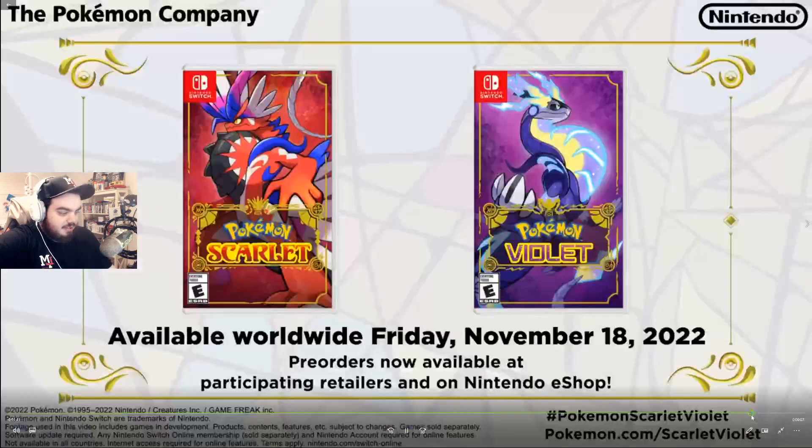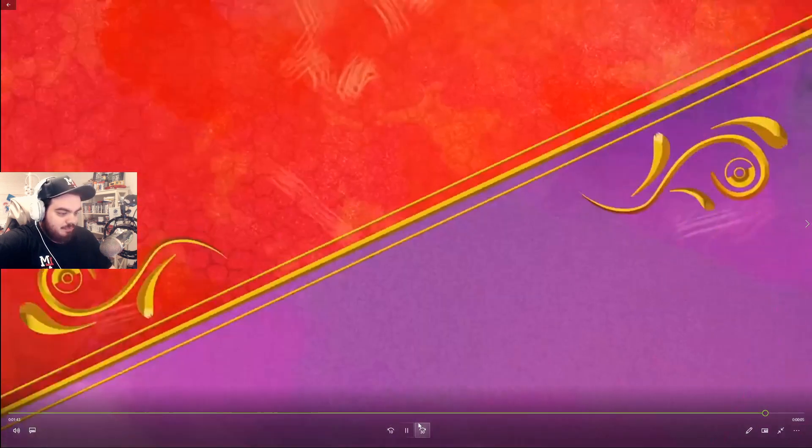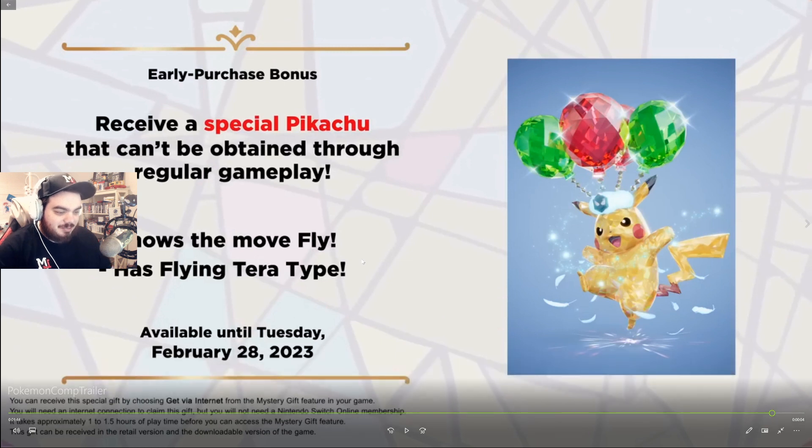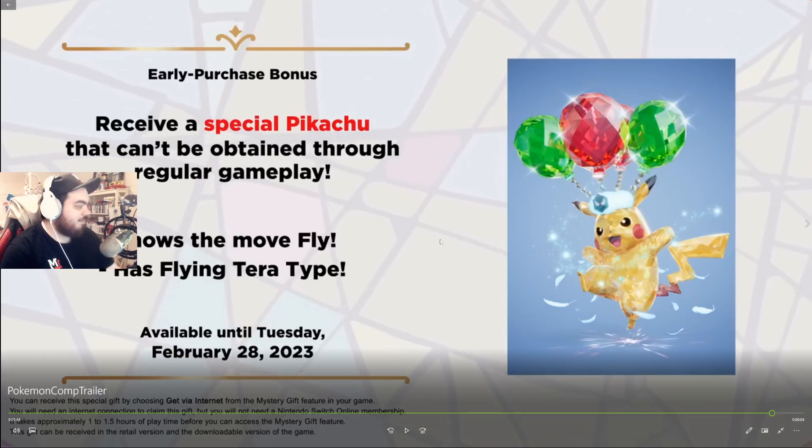It does mention at the end here — receive a special Pikachu that can't be obtained through regular gameplay. It knows the move Fly and has the Flying Tera type. Which makes me think that Pikachu in general don't have the Flying Tera type — that's what throws me off. I'm probably missing something, maybe I'm just not looking at the whole picture. But yeah, I'll leave that there.